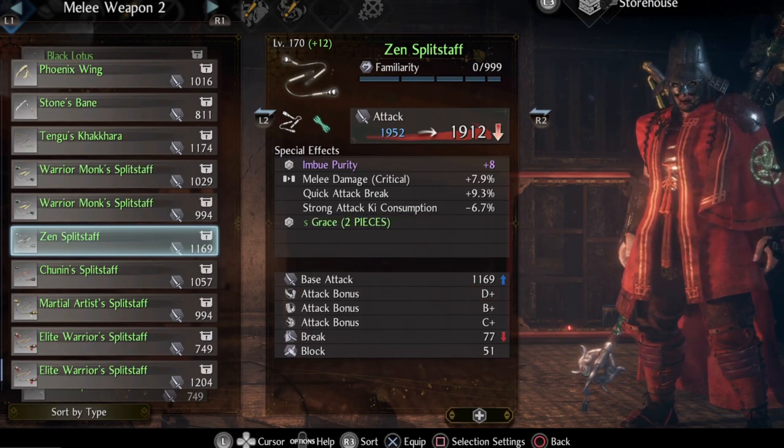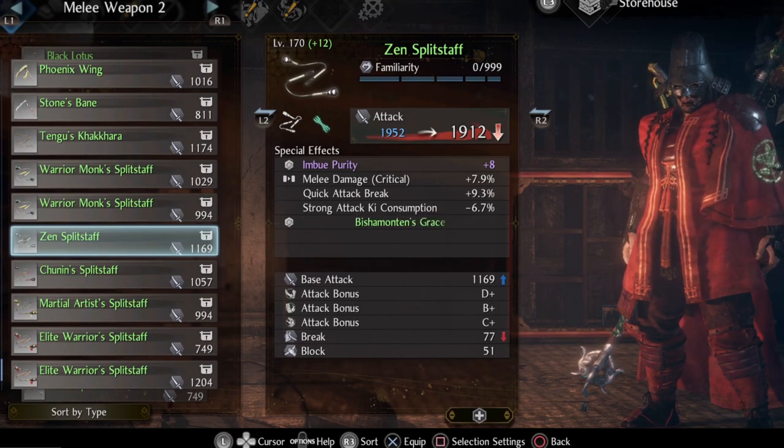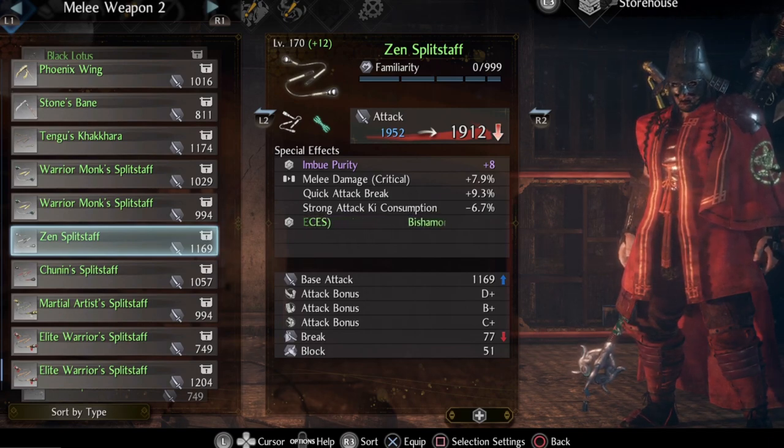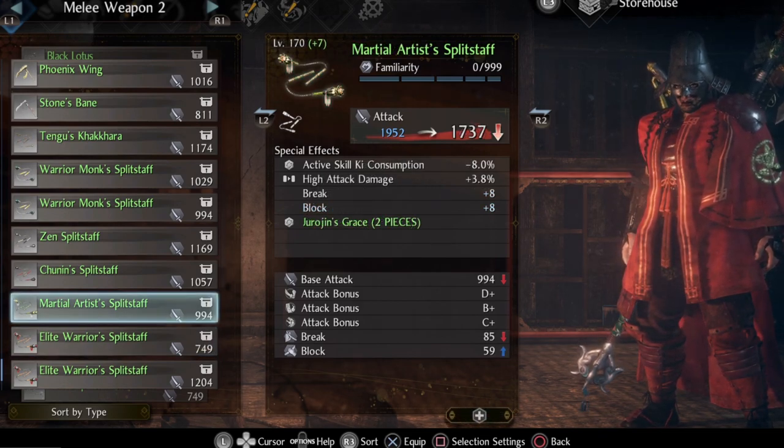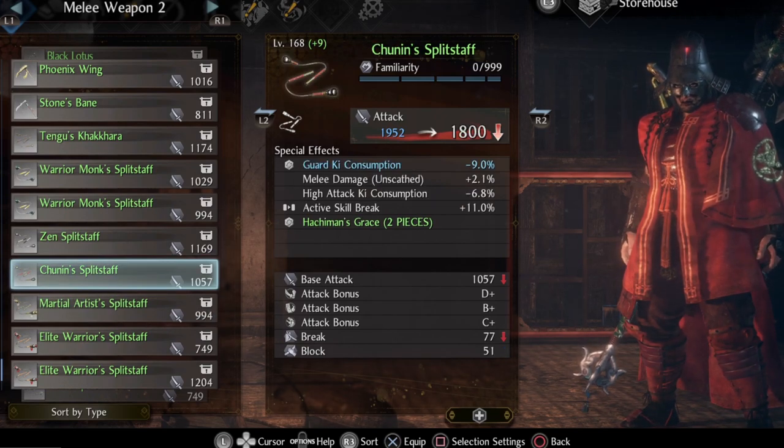Some other split staffs that are good for this build are the Zen split staff because of the imbue purity effect — you can combine that with other elemental talismans to create confusion on an enemy. Elite Warrior split staff is also very good because of the active skill damage. Martial Artist split staff as well because of the active skill ki consumption. As long as it's part of Inari's Grace, you are fine.